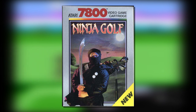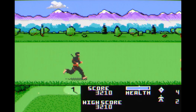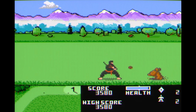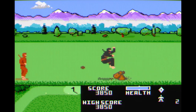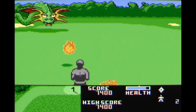Number three: Ninja Golf for the Atari 7800. I know this is not a traditional golf game in any way, but I had way too much fun with Ninja Golf to ignore it. Whacking the golf ball toward a hole is little more than an excuse to run right and beat the crap out of ninjas and wildlife, but that lunacy is what makes it awesome. You even end each hole by throwing shuriken down a dragon's throat. Kick ass!